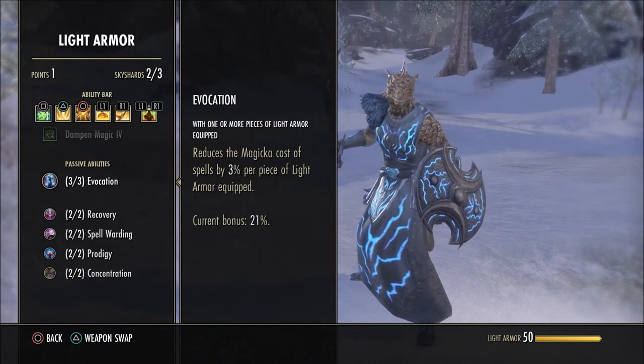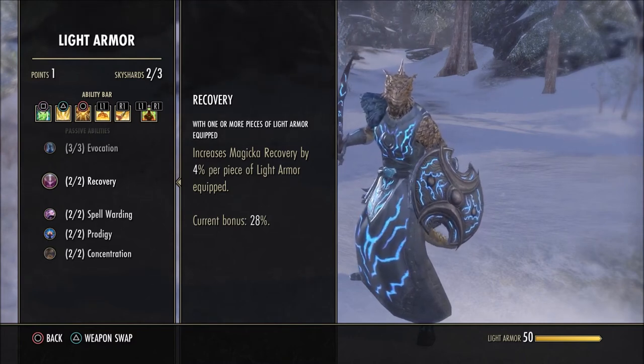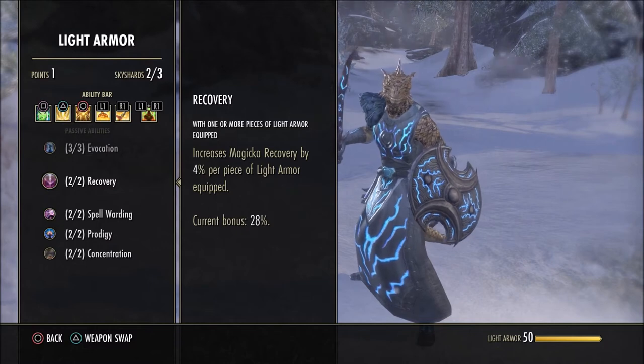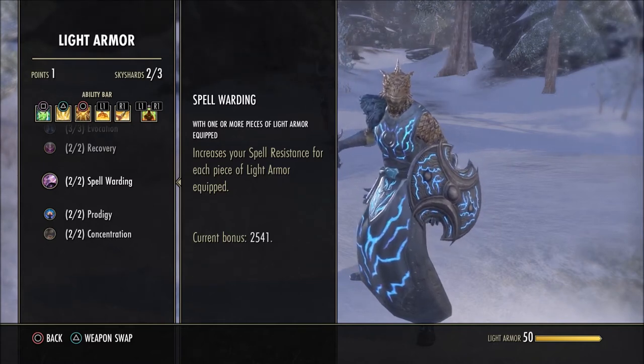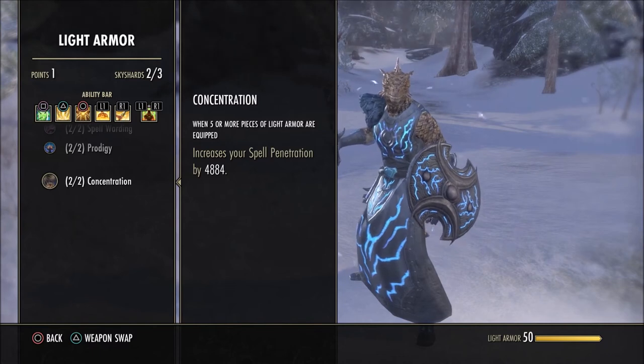For light armor, this is why you need seven pieces. You reduce the magicka cost of spells by 3% per piece of light armor equipped — with seven pieces that's 21%, and combined with other passives you'll get some very cheap heals. Recovery increases magicka recovery by 4% per piece of light armor, so that's 28% recovery — really good, you won't run out of magicka. Spell Warding increases your spell resistance for each piece equipped. With five or more pieces of light armor, your spell critical rating increases by 2,191. Concentration increases your spell penetration by 4,884.